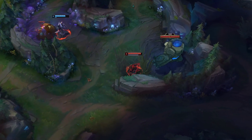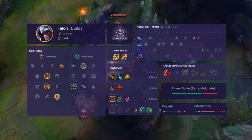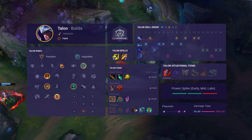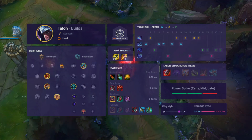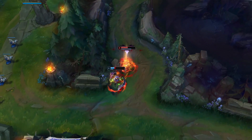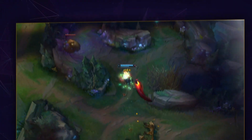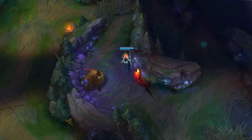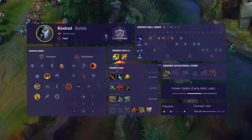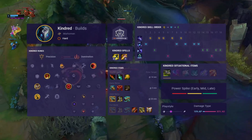Ideally Ekko is best served when you have laners with good CC to keep enemies in your W until you can get in range with a stun. Thanks to the clear buffs, Talon is on par with most junglers right now. The big strength of the pick in the jungle is the insane ability to find gank angles at the level of Rek'Sai — going over walls and avoiding commonly warded spots to get behind your targets. The optimal build rushes Goredrinker, as you still do more than enough damage to one-shot squishy targets but the extra bulkiness combined with how slippery you are makes it extremely difficult to take you out. Ideally you want to use your E to find flanks or different angles into teamfights.